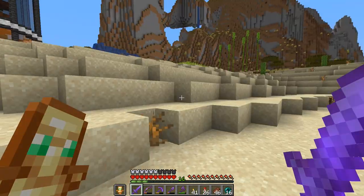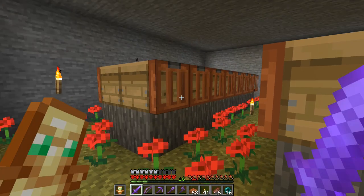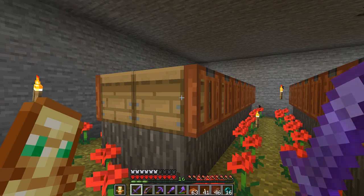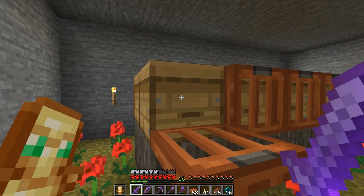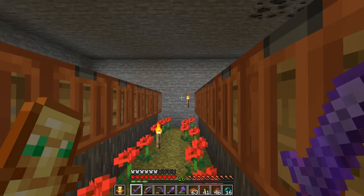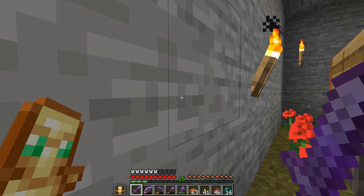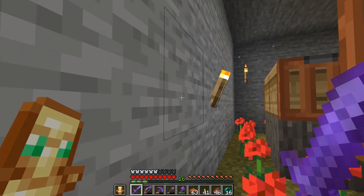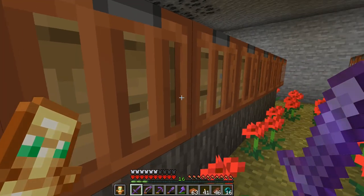Before we continue with the build, I wanted to check on my bees because we actually need to start breeding some. We have these trapdoors in front of the bee nests and beehives. What this will do is allow bees to enter the beehive — they can enter from any side but can only leave from the front. So if it's open they can leave, and if it's closed they cannot. The baby bees can fit through a slab gap — through a hole that's only half a block wide or tall — and the big bees can't.